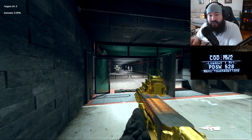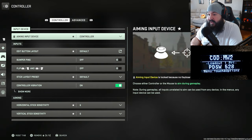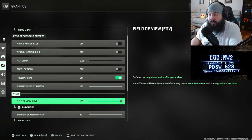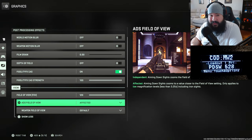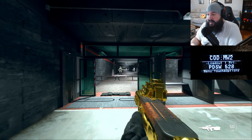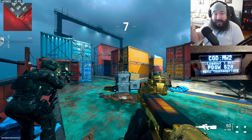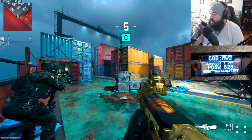Final values: negative six vertical, two horizontal. Settings still the same — 120 field of view on affected. Everything else stayed the same except switching to affected. I'm going to try affected, run a couple of games, bring you guys updated values. We finally got Shipment 24/7 back — let's test out affected in an actual game and see how I do.